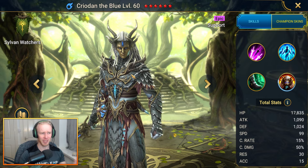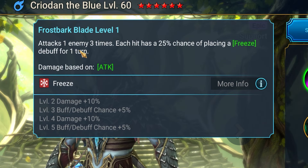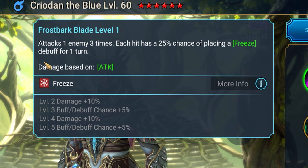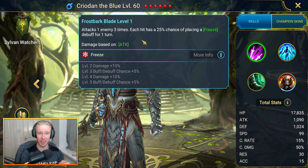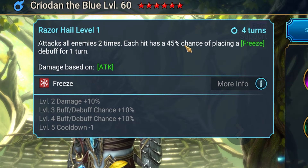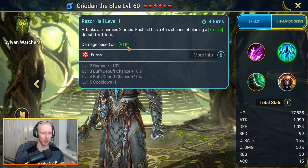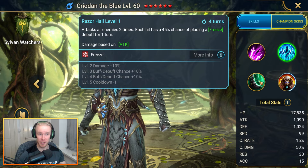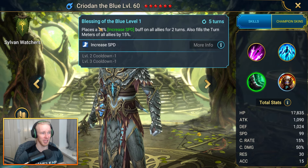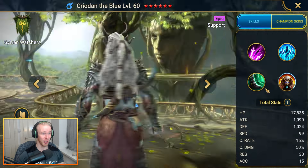Kriadan is not just great into hard mode Fire Knight but incredible into wave content as well. His kit: a triple-hit A1 with a 35% chance per hit to place a freeze debuff for one turn; an A2 double-hit with each hit having a 65% chance of placing a freeze debuff for one turn - amazing control and decent damage against waves. On his A3 he brings increased speed on all allies for two turns and some turn meter fill for the team.